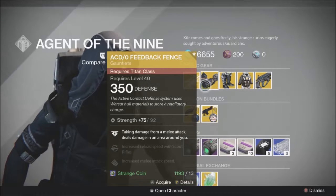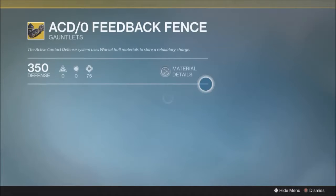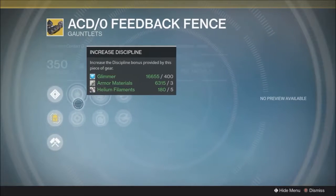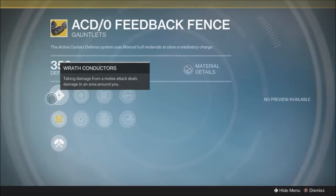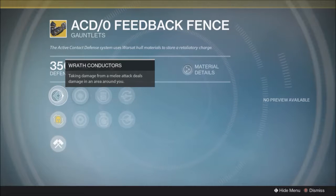Moving over to the Titan gear, we have the ACDO Feedback Fence. Not a great pair of gauntlets in terms of what they do. They're neat looking, but as always, the best looking gear is usually the worst perk-wise. This has Wrath Conductors — taking damage from a melee deals damage to the area around you. So if you get hit by a Thrall or someone in Crucible, melee attacks will cause an electric pulse to go around you, an AoE effect. It's a very weak effect, barely kills Thralls. It's very weak in Crucible as well, so it's not worth your exotic slot, but if you want something that looks neat, go ahead and pick these up.